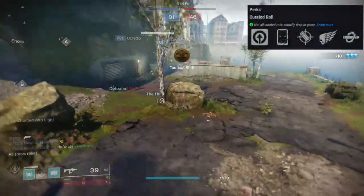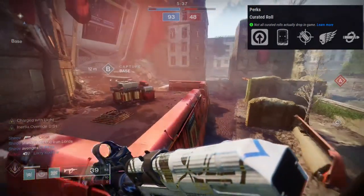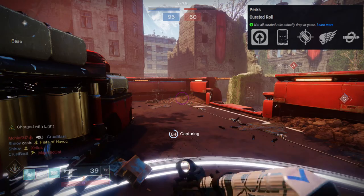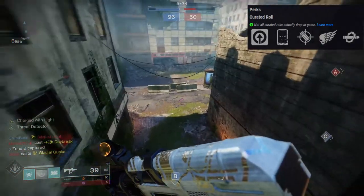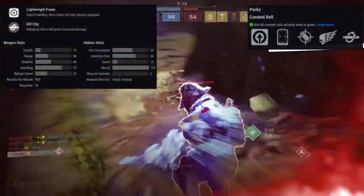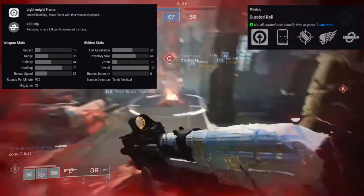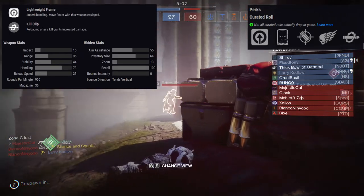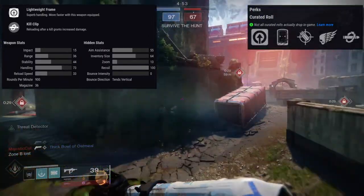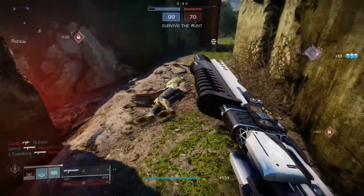The curated roll is great too — Accurized Rounds, Killing Wind, Kill Clip, and a legend sight with plus five range and plus ten handling. With Killing Wind you're already getting that bump in range and handling so it's even more on top of that. The base handling is already at 73, and with a scope giving plus ten and Killing Wind bumping another ten, you're looking at around 93 handling — so I don't think you really need Quick Draw at that point.